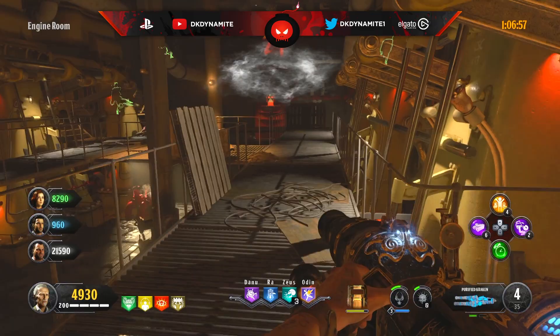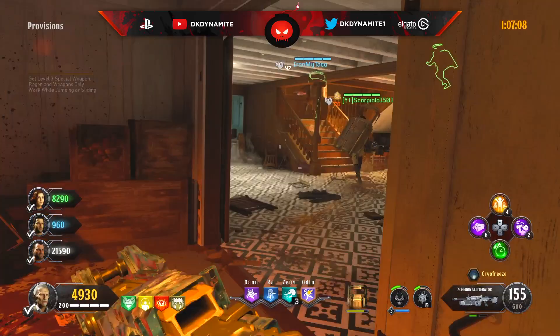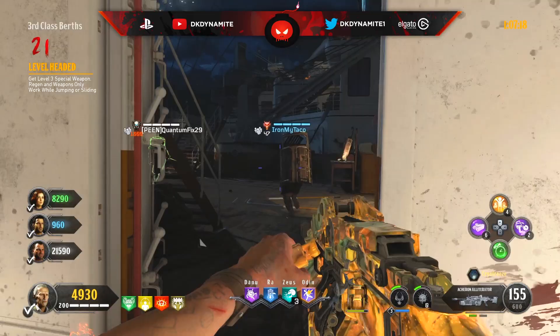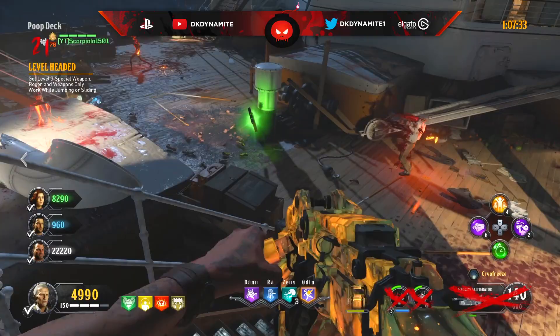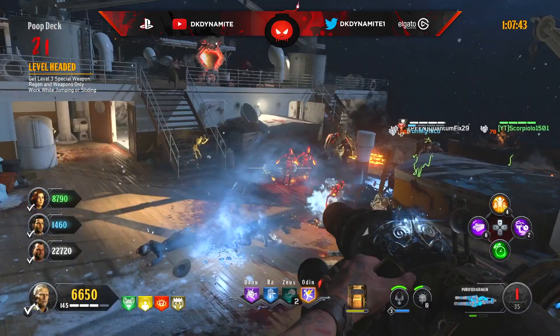Congratulations — if you've beaten round 20, you've now earned the platinum calling card for this hard gauntlet. For round number 21, you need a level three special weapon while regen and weapons only work while jumping or sliding. Use your specialist as much as possible on rounds where it isn't disabled to get to level three before this round. During this round, jump to shoot, jump to place a staff, jump to throw a Homunculus — use whatever is in your loadout while in the air or sliding.